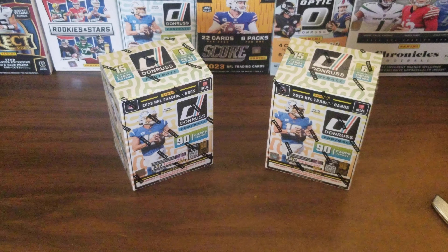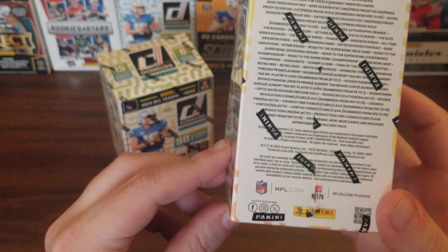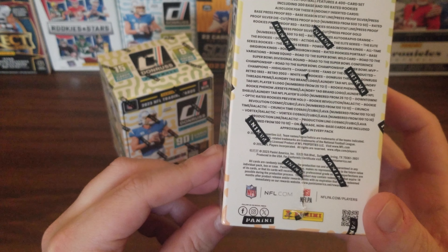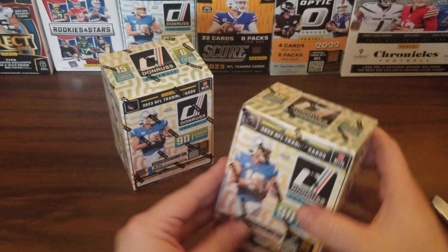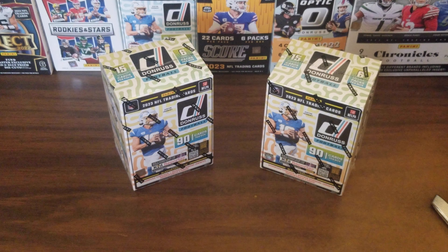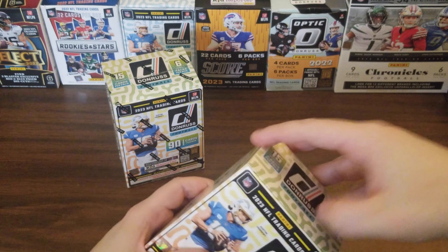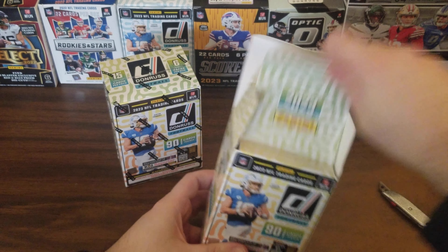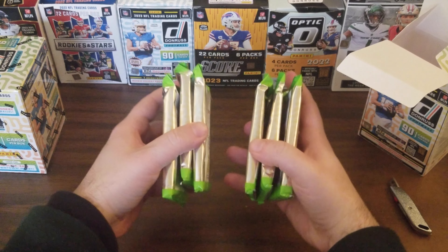Today we're opening 2023 Donruss football cards. The package offers number cards and autographs. What we're looking for is Downtowns and rookies like C.J. Stroud and Bryce Young. The main thing is primarily looking for the Downtowns — got one last year from Optic Football, got Devante Adams, which is pretty good. Hopefully that luck carries over. We've got six packs to open up.